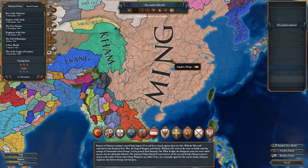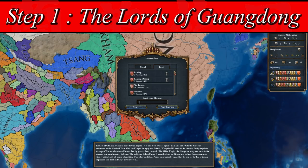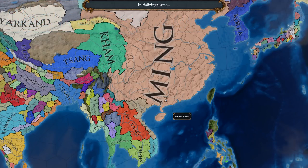Given that Lan Fong is a Chinese Republic, it follows logically that we will begin our guided adventure in East Asia. In the 1444 starting date, Lan Fong does not yet exist, so we will select Ming as our nation and jump right into it.